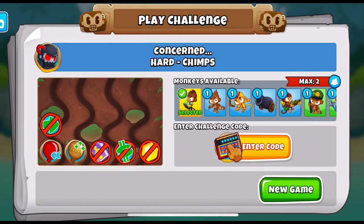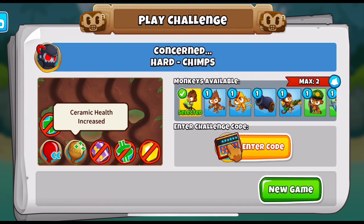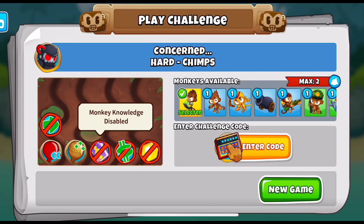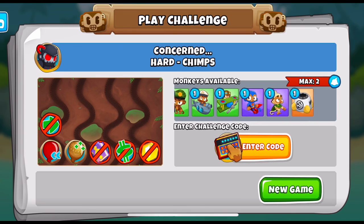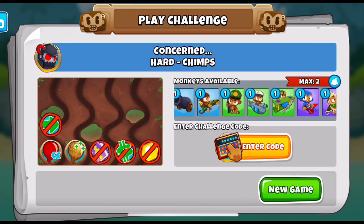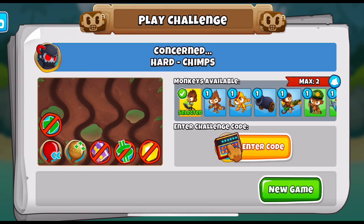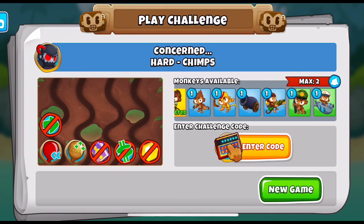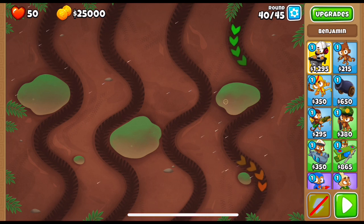This next one is called 'Concerned.' Maximum of two monkeys, and we can select our hero. Slower blooms for a change, ceramic health increased, no monkey knowledge, no selling, no powers, and we're playing on CHIMPS mode. About half the towers are disabled, and because there's no selling and we have a maximum of two towers, we just need to find the right combination. It's rounds 40 through 45 with 25k and 50 lives.